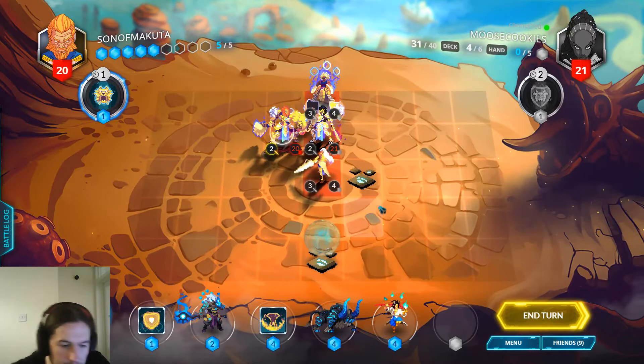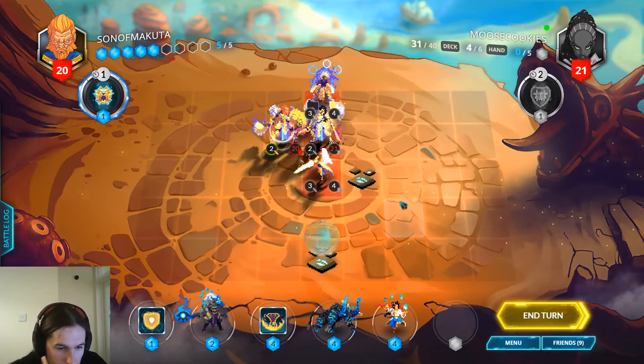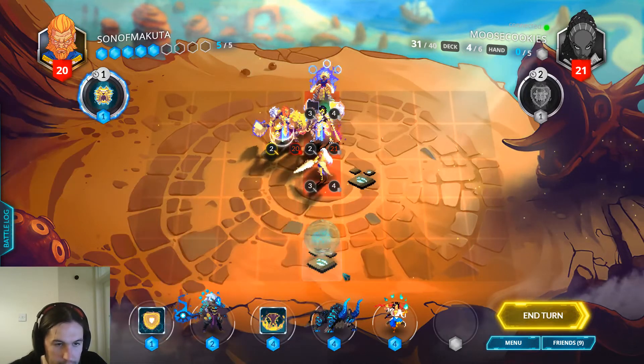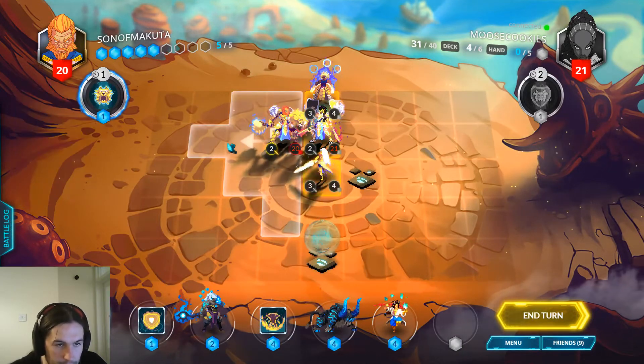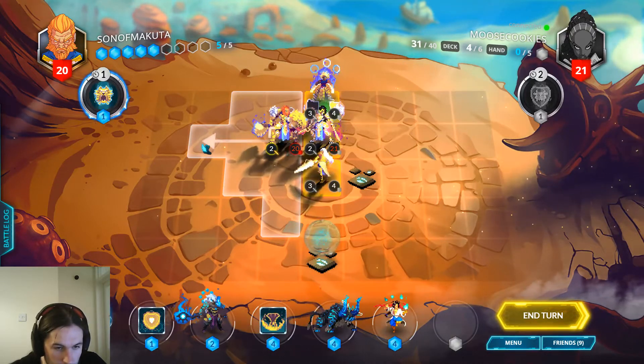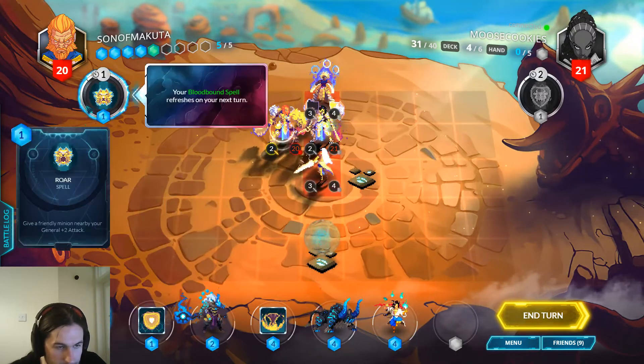I got one mana off the Immolation. So I think now I just run away and play Thunderhorn, which is a good rattlesnake — we can do Thunderhorn Aegis to play around Martyrdom. What else can I do? Azza Herald Roar.